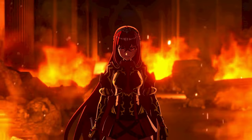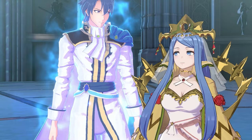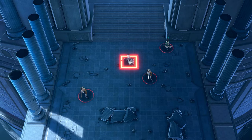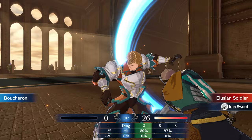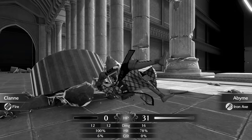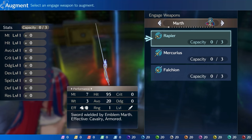Our first major battle begins after Papaya wakes up from a dream where they look very evil and are burning the whole place down, only to realize that someone has actually broken into the castle and is burning the whole place down. You're rushed toward the ring room where your mom, Lumera, keeps 5 other Engage Rings — and a bunch of bad guys are blocking the way. Way too many for you and your 3 stewards to handle. Good thing the game throws in 3 extra characters: Alfred, Etie, and Boucheron, who does not have any supports with Yunaka. We also manage to ditch Clanne, our only mage unit.